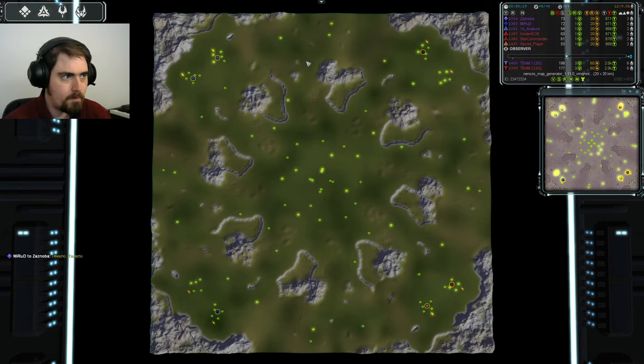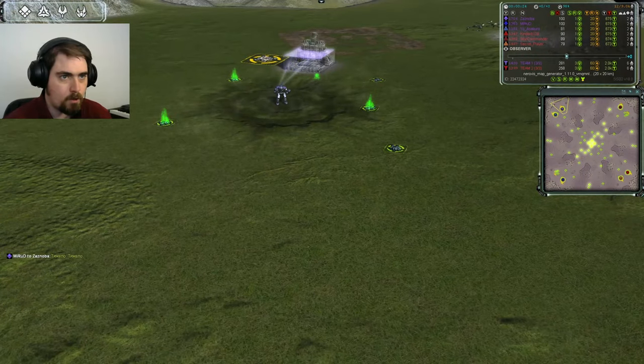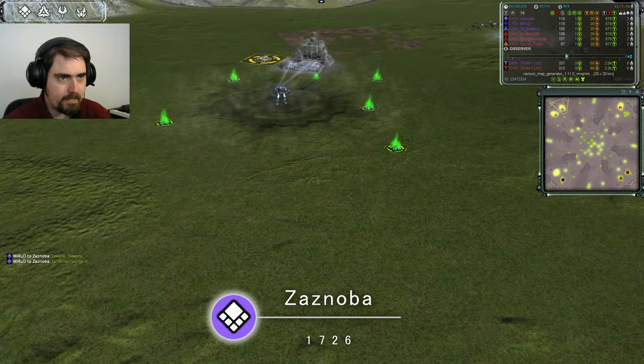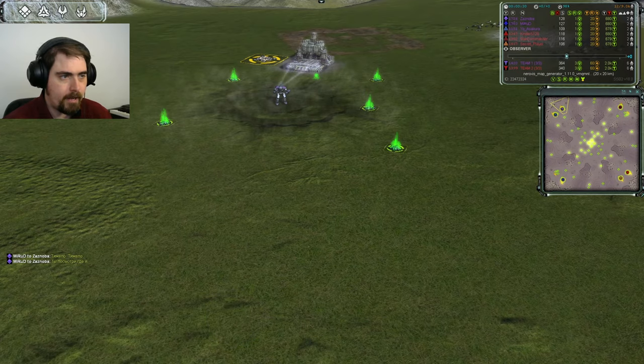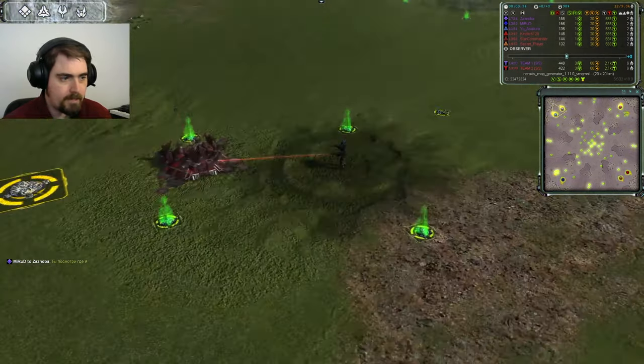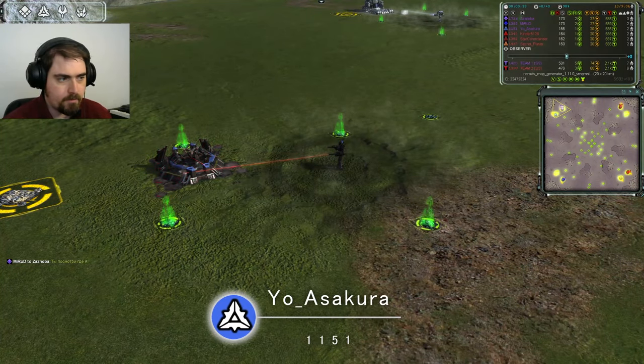Let's go and meet them. Going first, up at the top here for cold team, this is Zaznoba — 1726 rated, UEF in mauve. Next to him, this is Yo Asakura — 1151 rated, Cybran in baby blue.